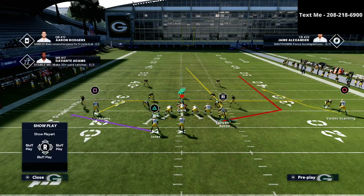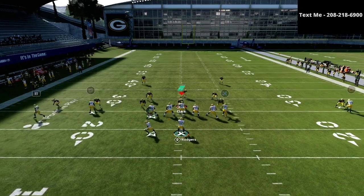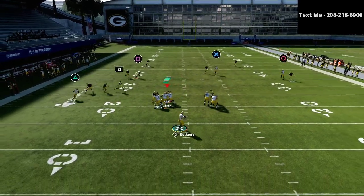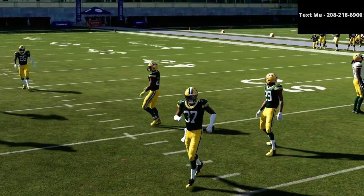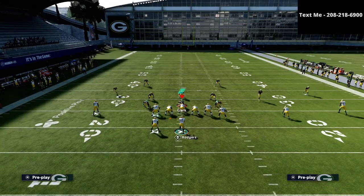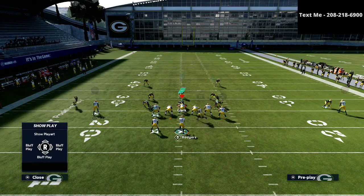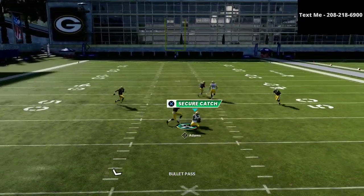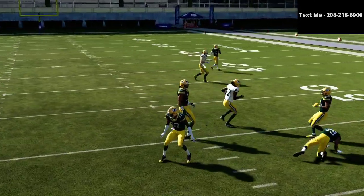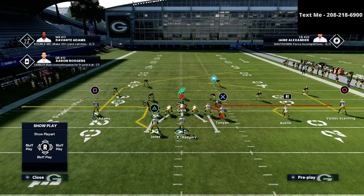The next read on this play, once you look to that R1 receiver, the natural next progression that you're really looking for is the square receiver. As you can see, that square receiver — if I would have clicked on to him — would have been very effective against man-to-man coverage. If you know that they are running a lot of man-to-man coverage on you, what I would encourage you to do is snap the ball right here, because you're going to get both of those receivers unbumpable and they're going to be able to really easily beat that coverage.